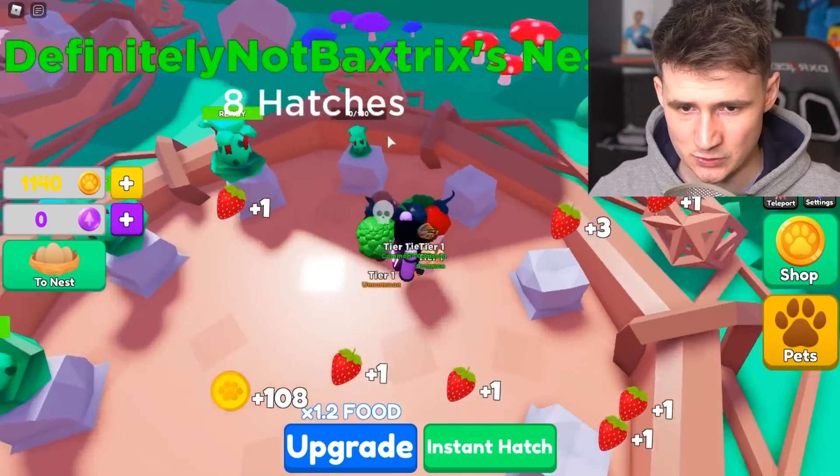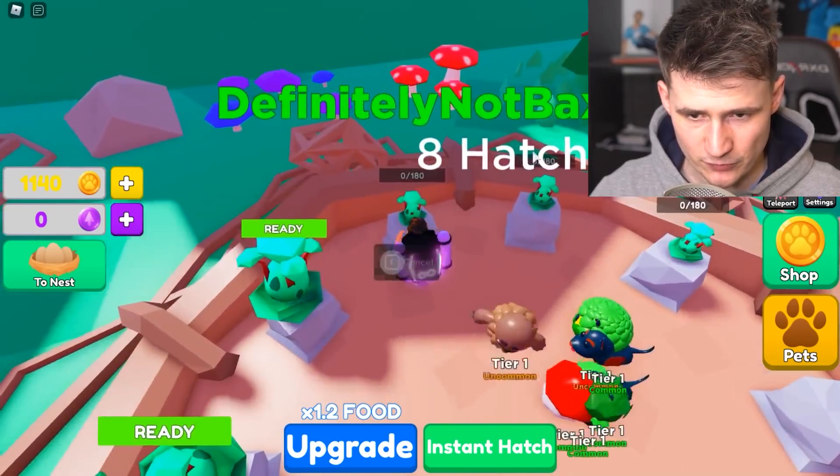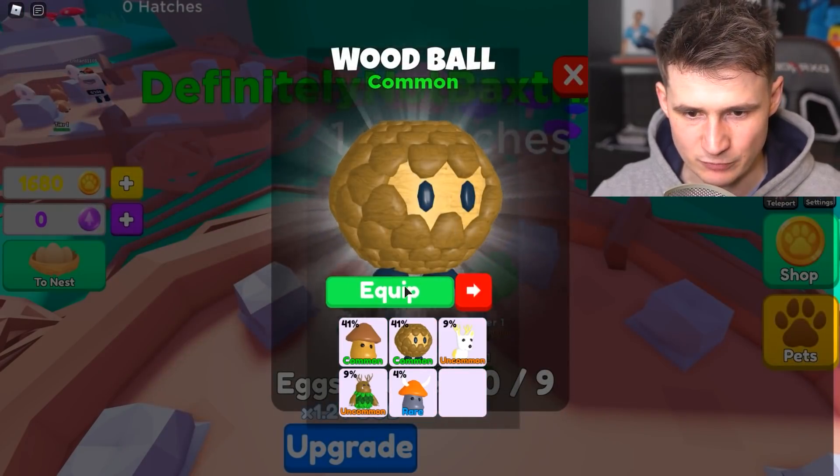Now, let's go for another one. These eggs are ready. Wait, wait, let's put these in. Do I have enough food for these eggs? No, I don't. Fine, we don't need them. Let's hatch the egg. Let's see if we get anything spicy. There's a lot of stuff we can get. The wood ball — that's not so good, but that's okay.